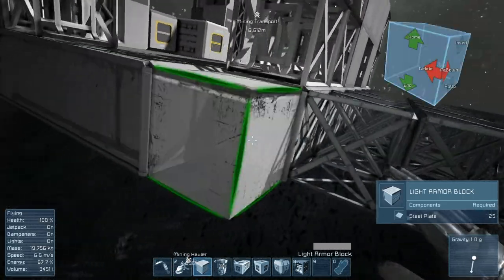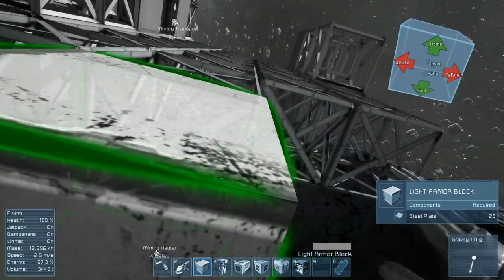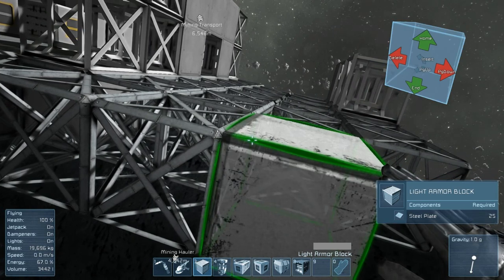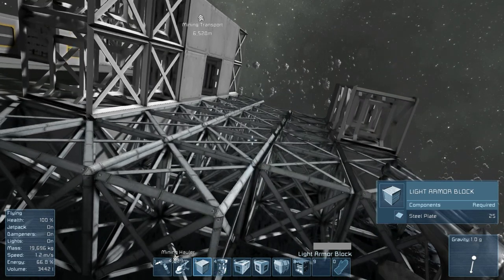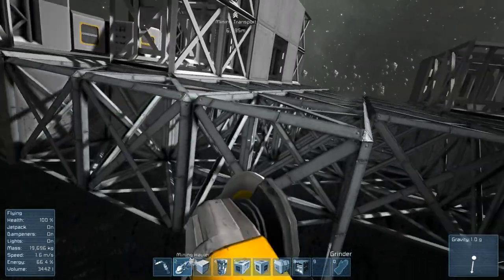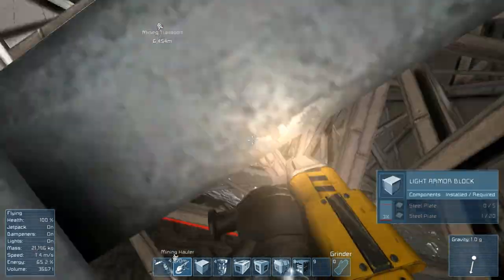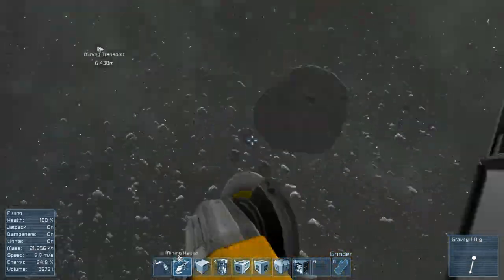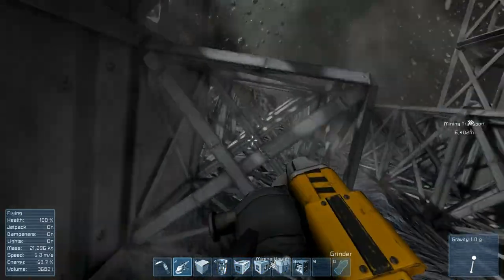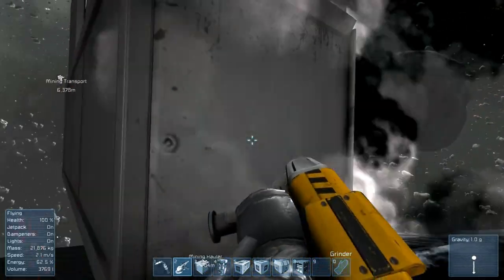Let's just build the hallway for now. Making a three-wide hallway is just a lot of resources. Besides, a space base should be somewhat cramped, right? I'm just saying that because I'm being lazy. Oh jeez, that's going to float off now. Wait, no, it's not because it's a space station. If this was a ship, it would probably float off.